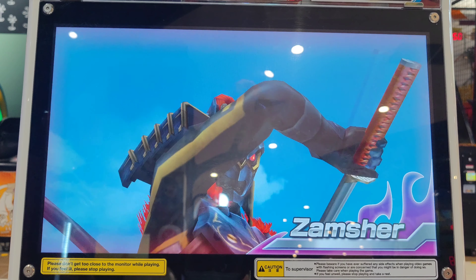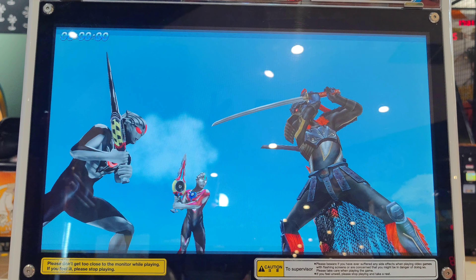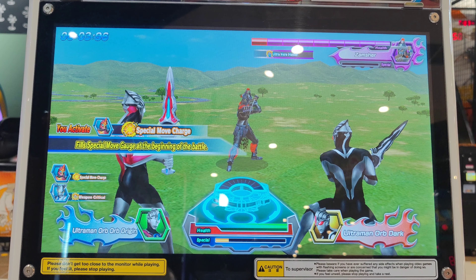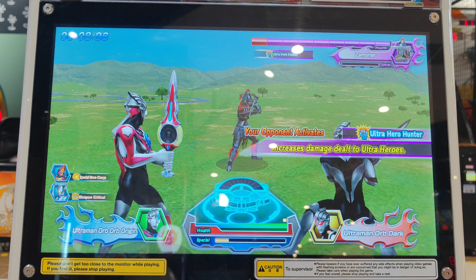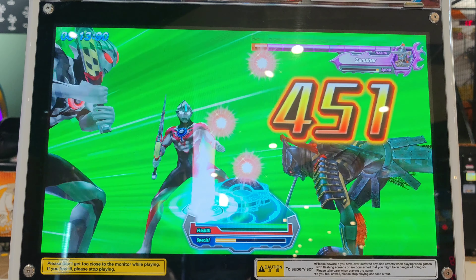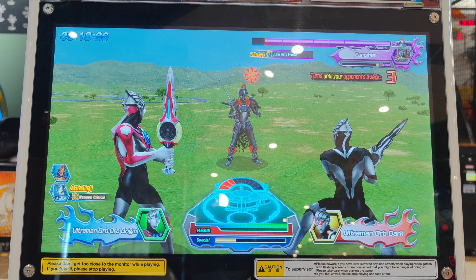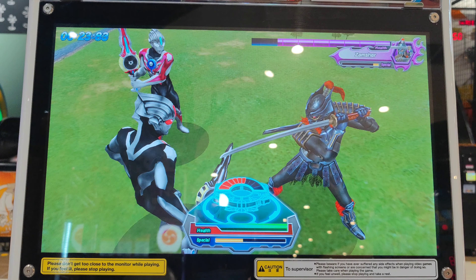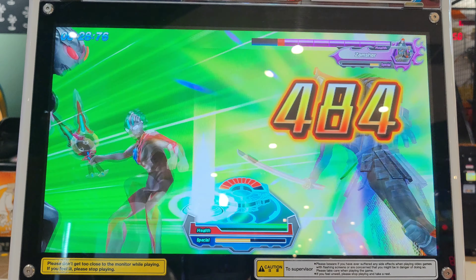A mighty opponent has appeared! Time for your attack! Assist skill activated! Press the buttons and what a great combo! Your opponent is upset! What a great combo! Looks like your opponent is angry! What a great combo!